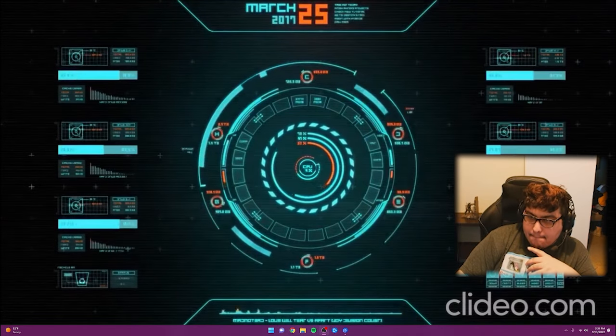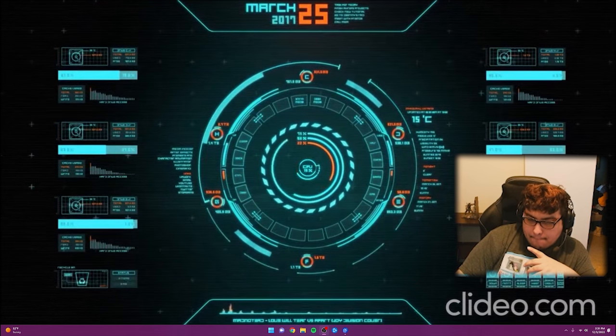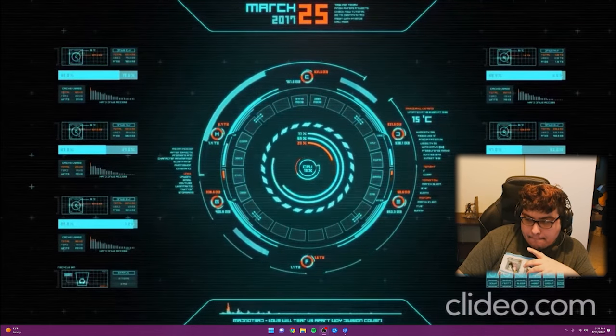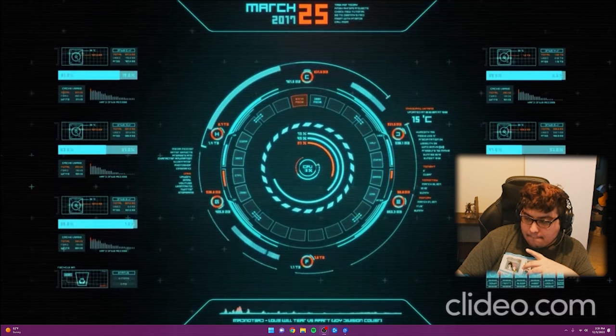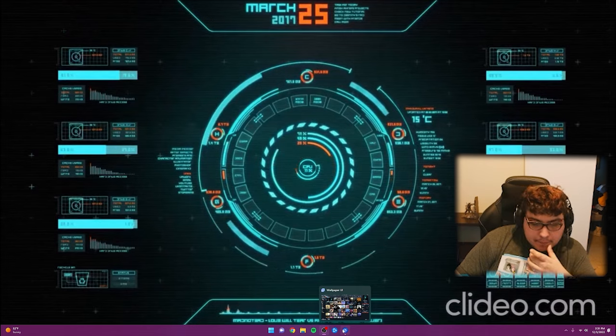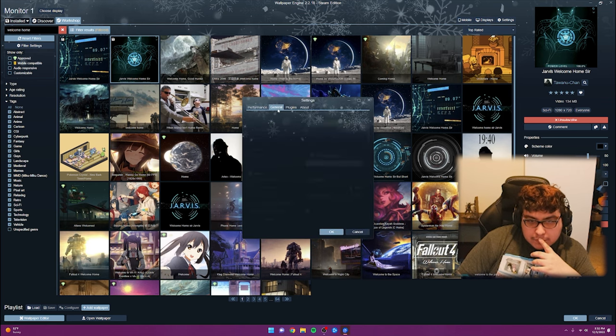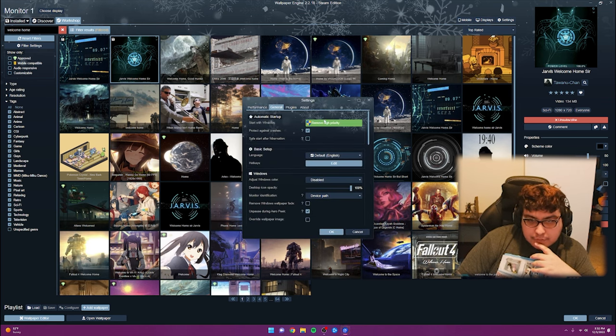"Welcome home, sir. You need to pay attention to control the time. With every passing hour I remind you once — enjoy your time, sir." So yeah, that's how you do it. If you want it to start with Windows, go to Settings, hit General, and make sure it's set to high priority.